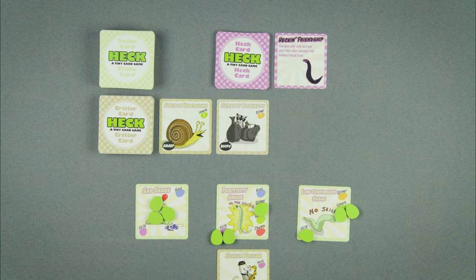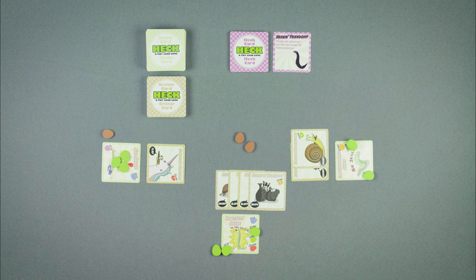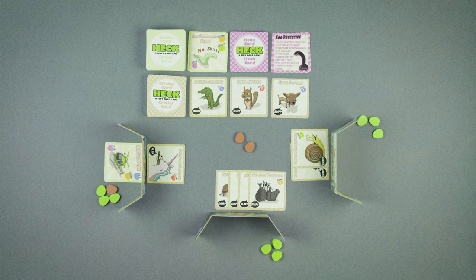Alright, now that we got that settled, go on and display your new critter friends in front of you for all the other snakes to see. Next round: if any critter friends were won this round, draw some more so that you have three active critters. Then everybody discards their snake and draws a new one.